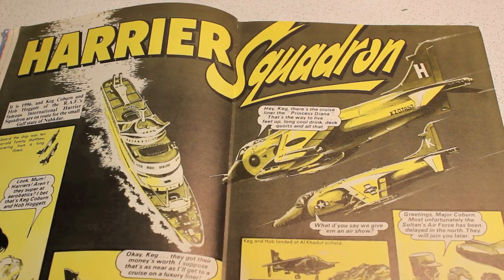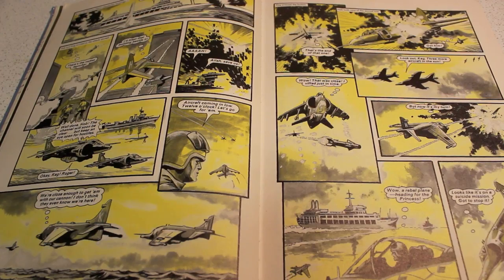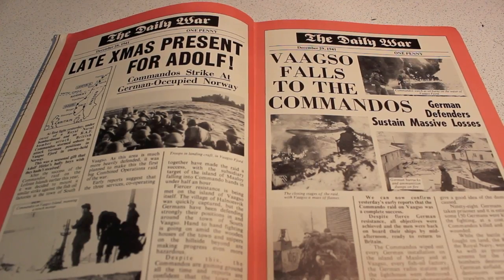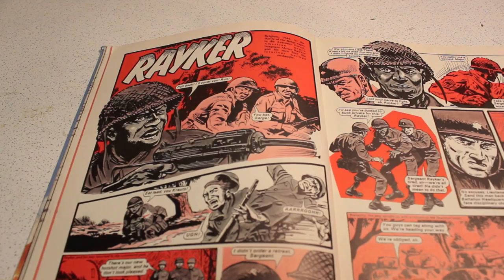Then we get a blast of Harrier Squadron, and the ship here looks like the QE2 — it's actually called the Princess Diana. It's set in 1996, ten years on from 1986. Then there's a feature about Britain Strikes Back, going into details about the commandos striking German-occupied Norway.